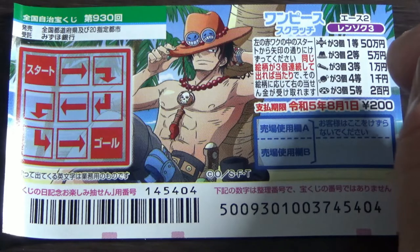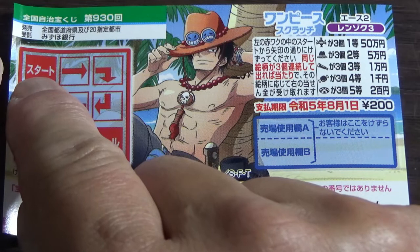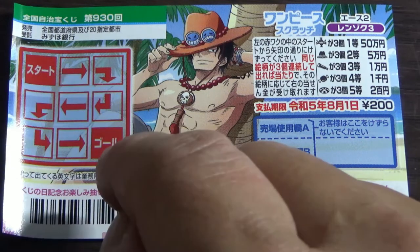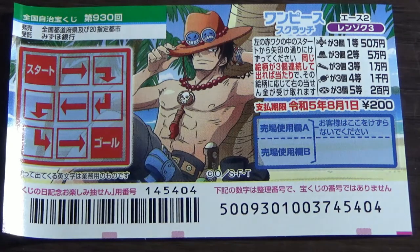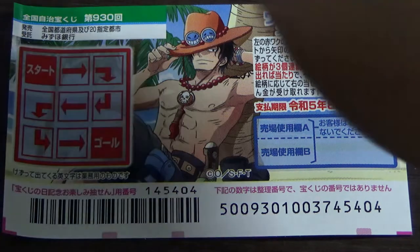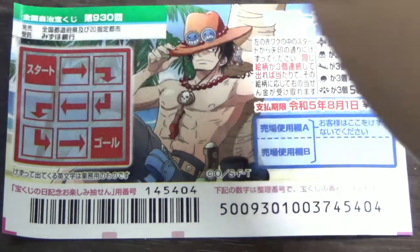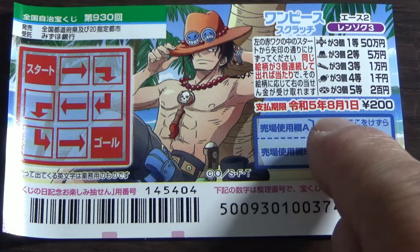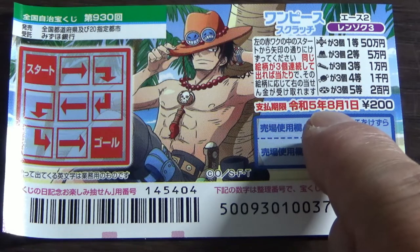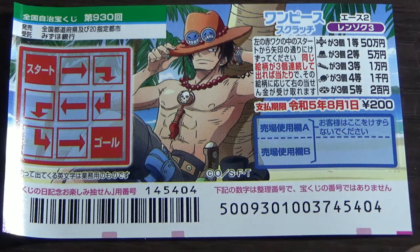Looking at the scratch area, the first red box says 'Stato' which means start, and the last box says 'Goro' which means goal. As the arrow suggests, you start by scratching the start here and scratch along this path, following the arrows all the way to goal. If you uncover three of a kind, you win. You have until August 1st, Reiwa 5, 2023 to claim your prize.